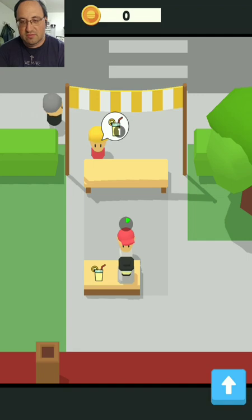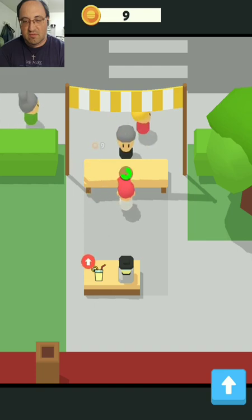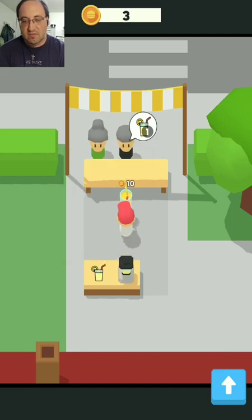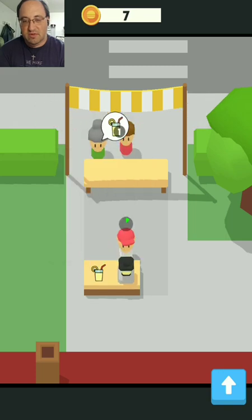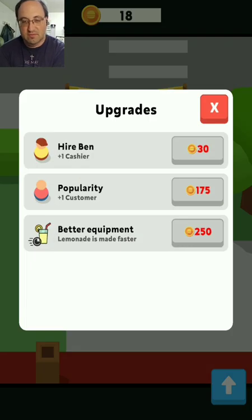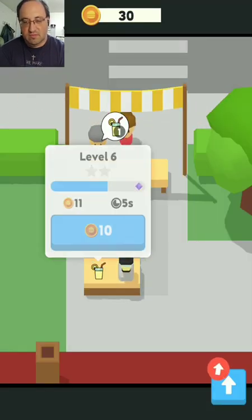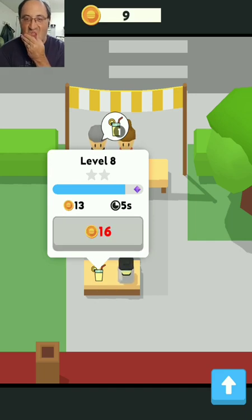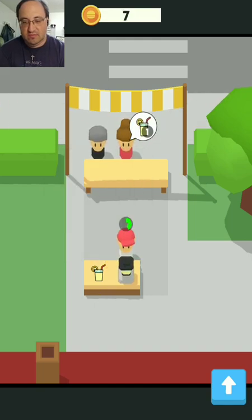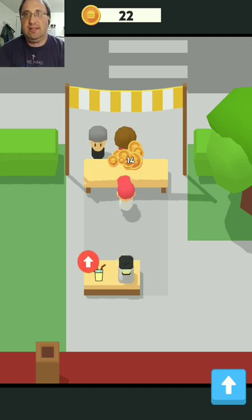Getting at the customer. Upgrading helps speed up the ordering and the making of the lemonade. How far do I go before I have to work on popularity and great equipment? I just want to move on and eat other things.